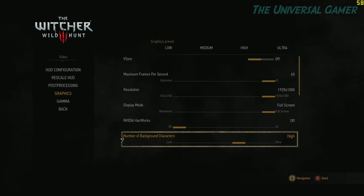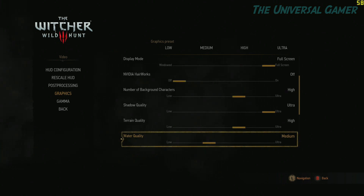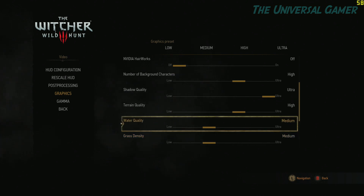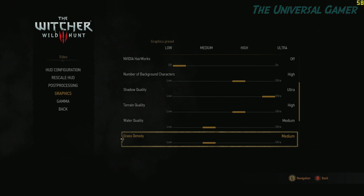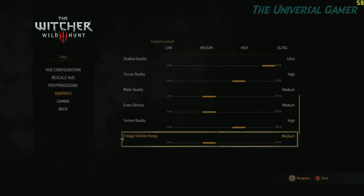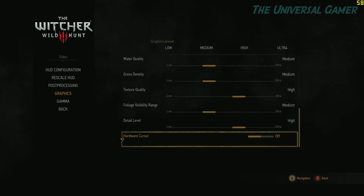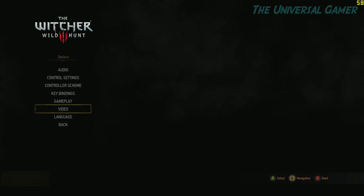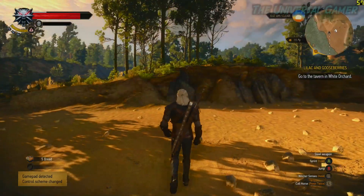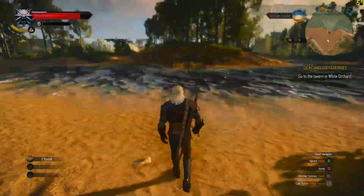Number of background characters I've got on high, but once you go into towns it's going to tank your graphics — going all the way down to 15 or 20 frames. Shadow quality I love — got that on ultra. Terrain quality high, water quality medium, grass density medium, texture quality high, foliage visibility range medium, detail level high. I wanted ultra on detail level but I gotta keep it high for now. Hair Works is still off and I'm getting 59 frames per second.